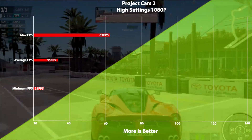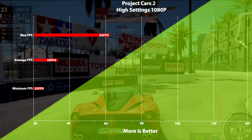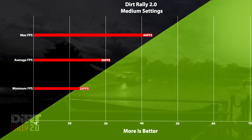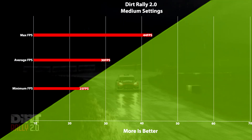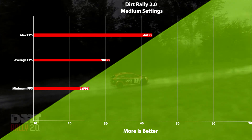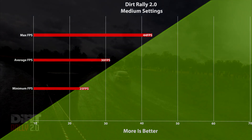Next up in our racing games we have Dirt Rally 2.0. This time I had to go down to medium settings to stay under the 2 gigabytes of VRAM limit. We got another console-like 30 fps with lows down to 25 fps and a high of 44. This was a very playable fps — I just want it to look nice. You could bump these settings down and potentially get higher fps if you wanted, so your mileage may vary.